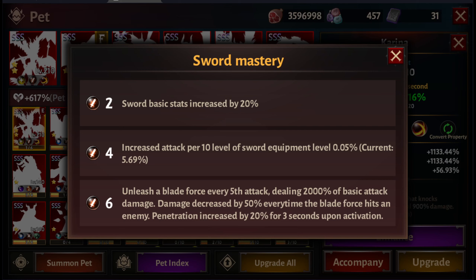For the sword mastery pet effect: I unleash a blade force every fifth attack, dealing 2,000% of basic attack damage. Damage decreases by 50% every time the blade force hits an enemy, and penetration is increased by 20% for three seconds upon activation. That 2,000% every fifth hit is huge, especially if your attack speed is super fast because of tempest.